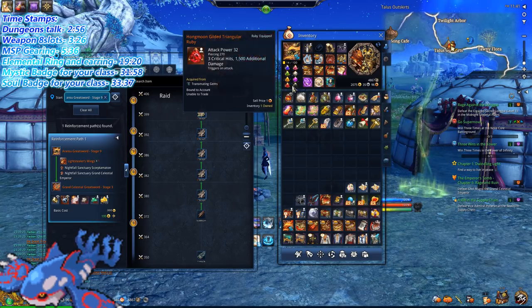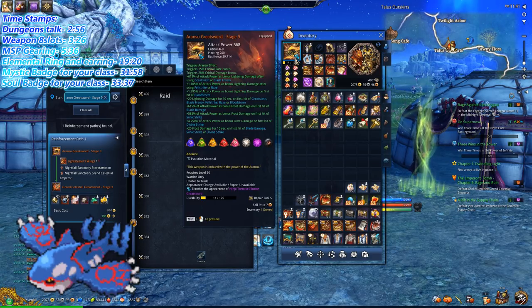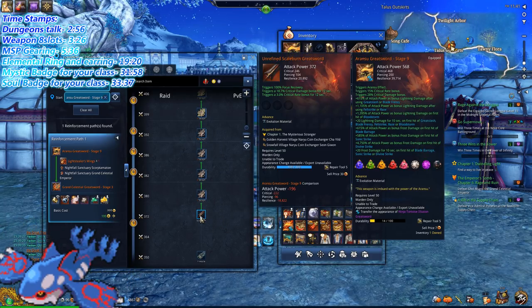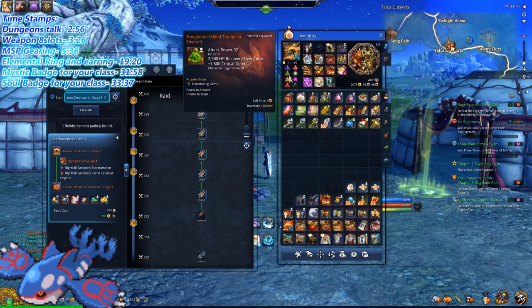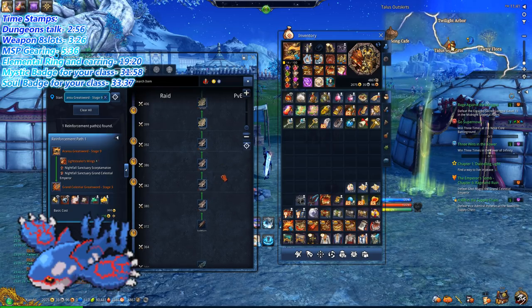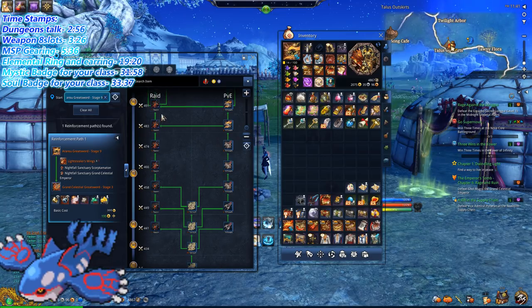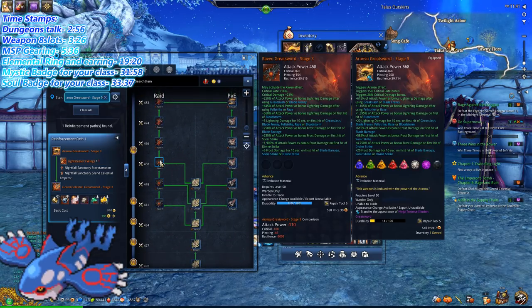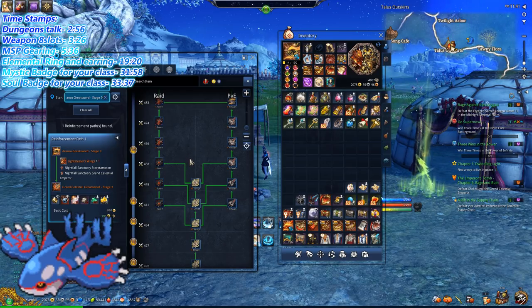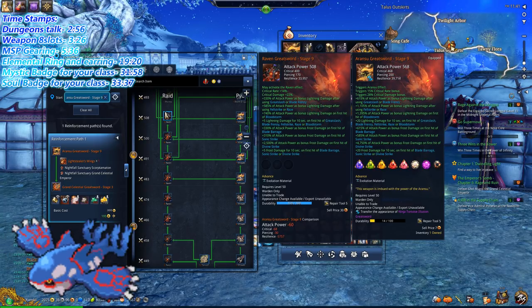Every weapon in the game right now has up to eight slots. You want to have all eight, so you can keep re-rolling your Scale Burn weapon until you get eight slots — just keep going until you get them. If you're low on Naryu Coins, seven slots is also fine. Once you have seven or eight slots, you can upgrade, and each upgrade gives a small chance to get an additional gem slot on your weapon.